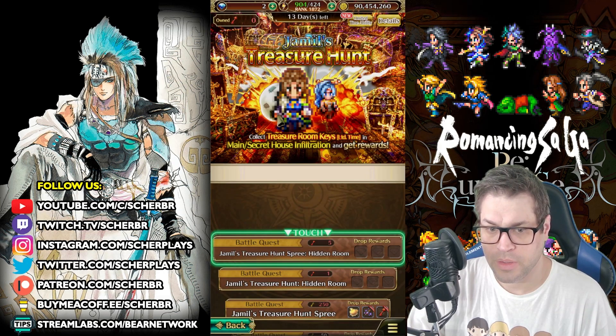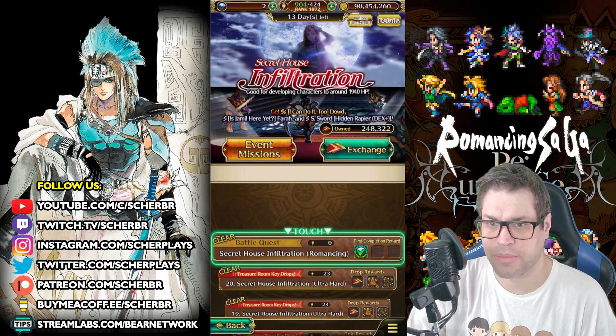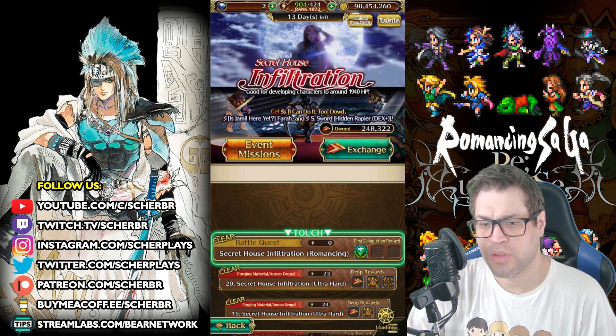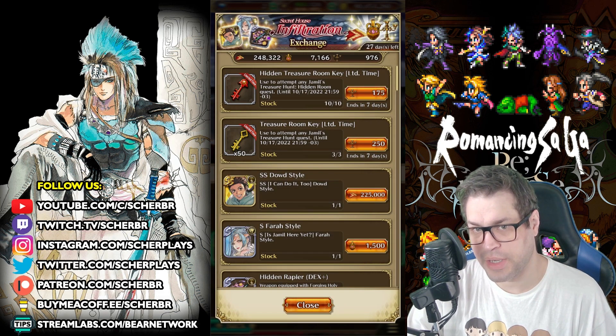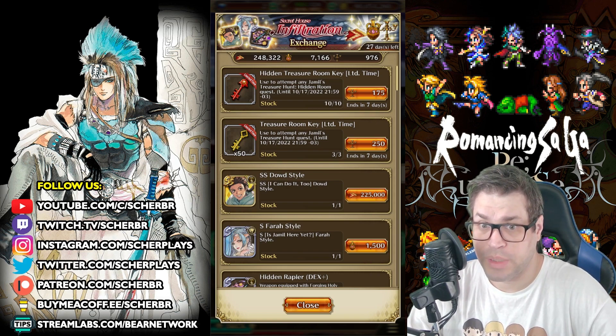Let's go back and talk about the event itself and the shop. First the shop — it has some interesting things. You can get red keys directly here by purchasing, though the price increases and you'll probably have to pay a lot after some time. You can even purchase gold keys as well.